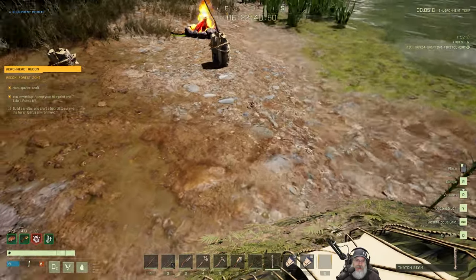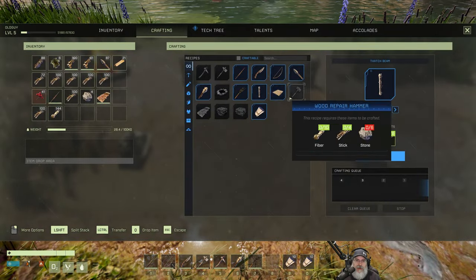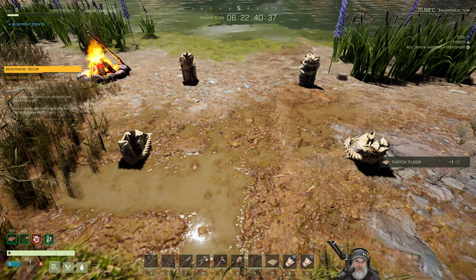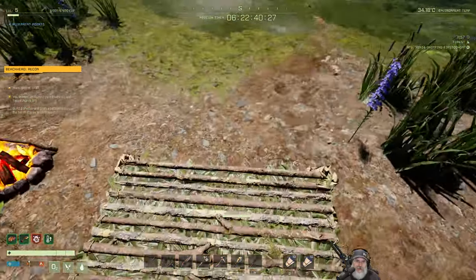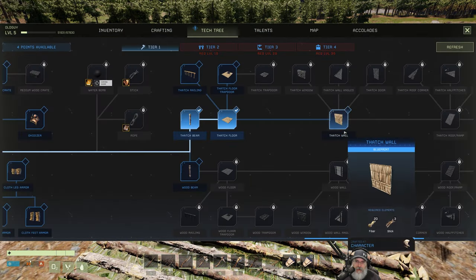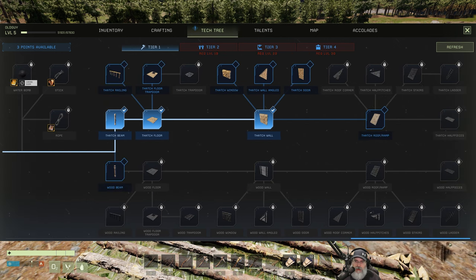Yeah, I like that. And then the fourth one — that's really neat. Now if we make the thatch floor and put that on top of here... Like that. Okay, so we got the floor. Now we need to do some walls. Let's go back to the tech tree. We want a thatch wall where we can make doors and windows. I don't know if the quest will want us to do a door.